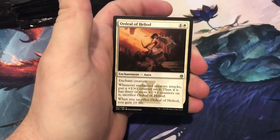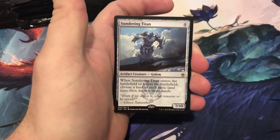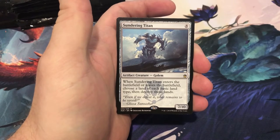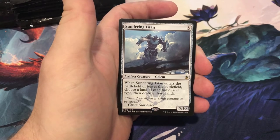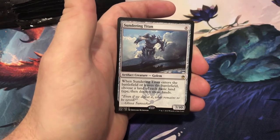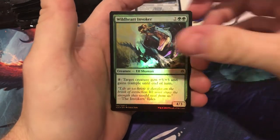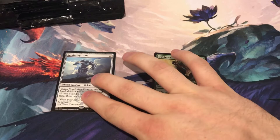For the first pack uncommons: Ordeal of Heliod, Brine Elemental. And our first rare is Sundering Titan. Let's find his price — looks like he's not going to make the list of things we track. And our foil is Wildheart Invoker. Next pack — we'll keep the rare pile over here, foils here, and mythics here as we open.